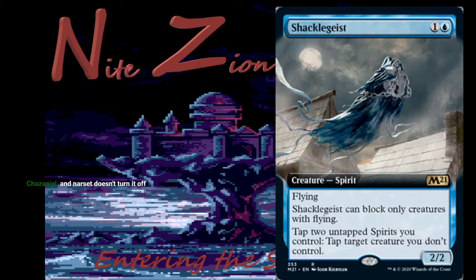Shackle Geist — colorless and a blue, Spirit 2/2, flying. Shackle Geist can only block creatures with flying. Tap + two tap spirits you control: tap target creature you don't control. I think this is going to see some Pioneer play — Modern Spirits is also a thing and is a little better. This card is also very good in limited: a 2/2 for 2 with flying that might tap something down. Just a 2/2 for 2 with flying is good.